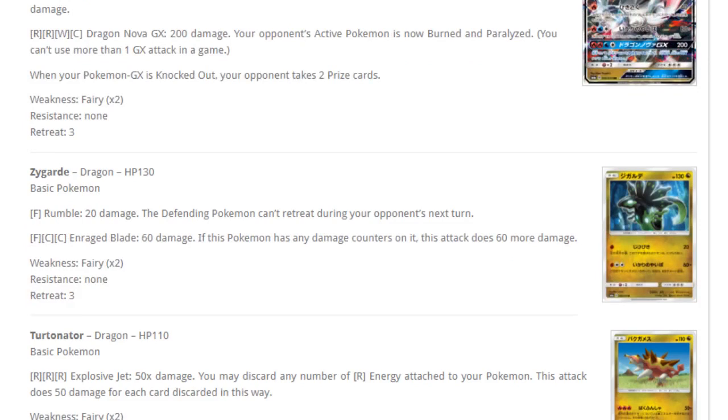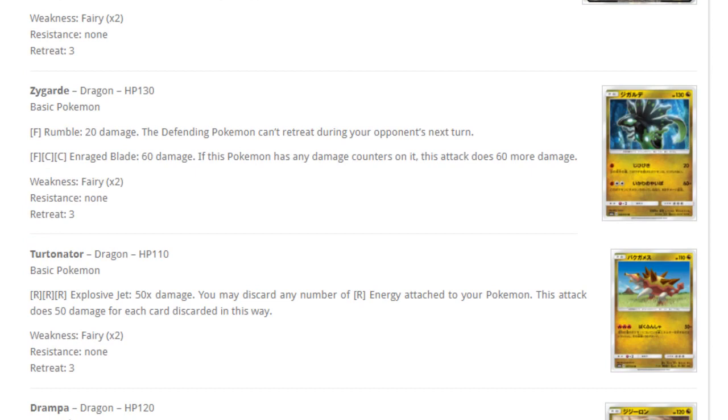Zygarde — for one fire energy, Rumble does 20 damage and the defending Pokemon can't retreat during the next turn. For one fire and two colorless, Enrage Blade does 60 damage and if this Pokemon has any damage counters, does 60 more. Turtonator — for three fire energy, Explode Jet does 50 damage and you may discard any number of fire energy cards attached to this Pokemon, doing 50 more damage for each card discarded. Once again, needs energy acceleration, otherwise bad. Maybe with Altaria's support and Rainbow Energy you could deal 120 to 180 damage, so with the right support it could actually be okay.